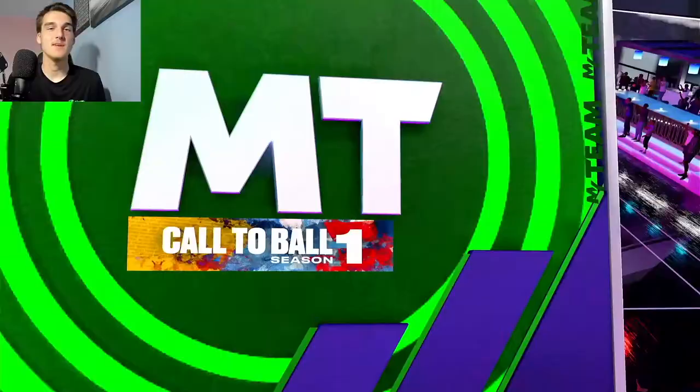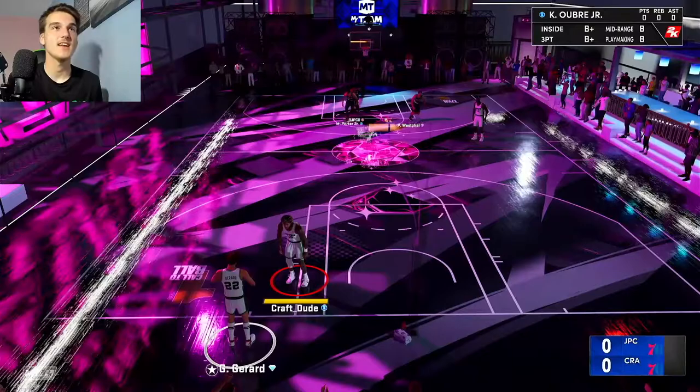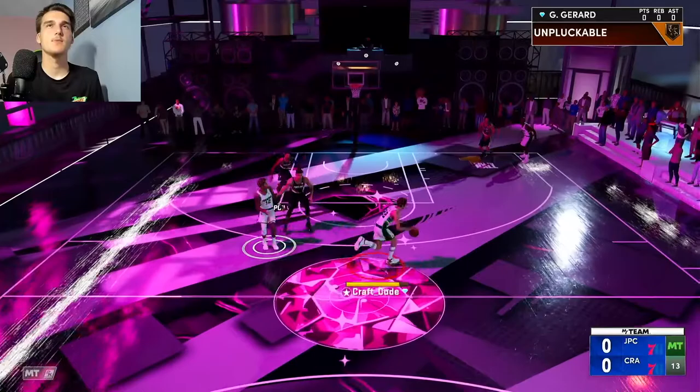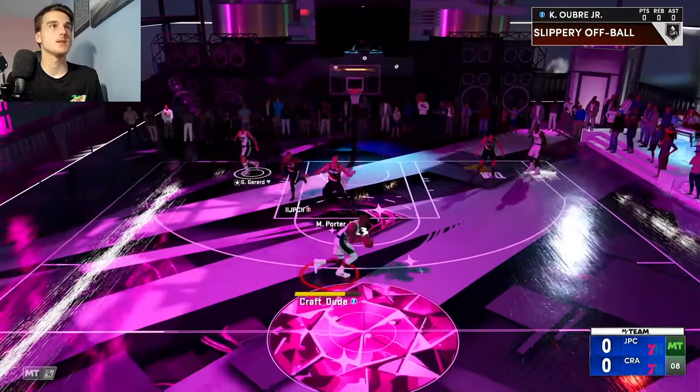Alright, to kick things off today we have small forward pink diamond Glenn Robinson. Gus and Kelly Oubre is honestly one of the best lineups in the game. We're going up against Sapphire FPJ, Ruby Damian Lillard, and I can't make out who that guy is — number 4, number 44. But here we go, starting off.